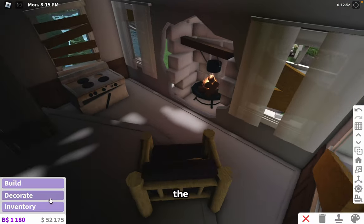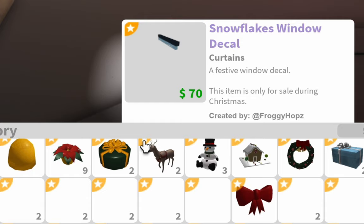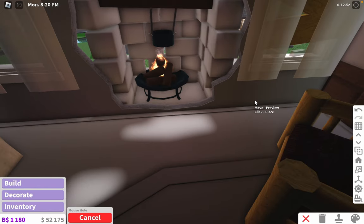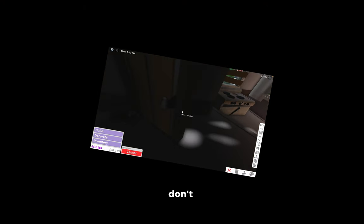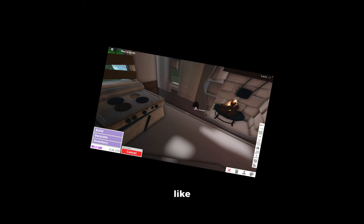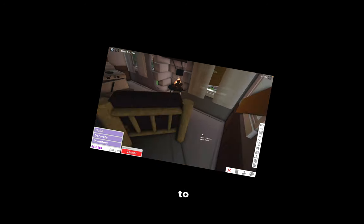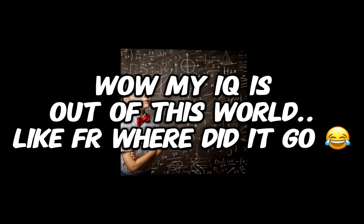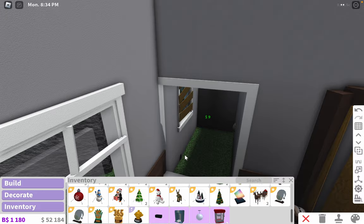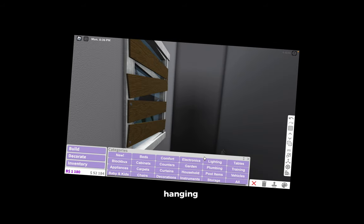I just remembered we need to add the mouse hole somewhere in here. Literally all I have in my inventory is Christmas stuff — I never stock up on Halloween stuff. Dang it, because I made the floors unevenly roofed, that was a dumb idea. Okay, the bathroom it is — so that's where the little mouse is going to be hanging around while you do your business.